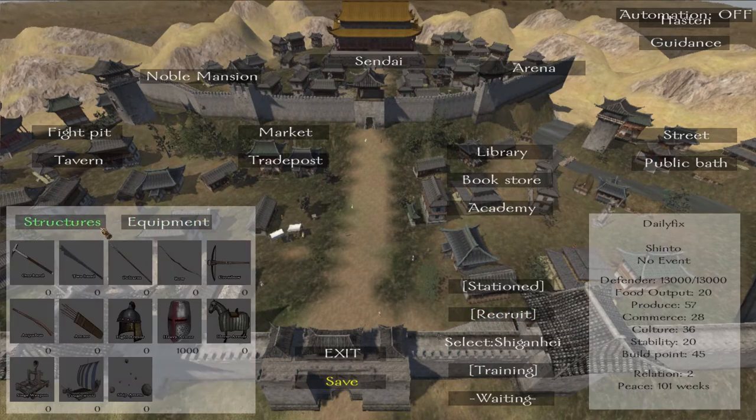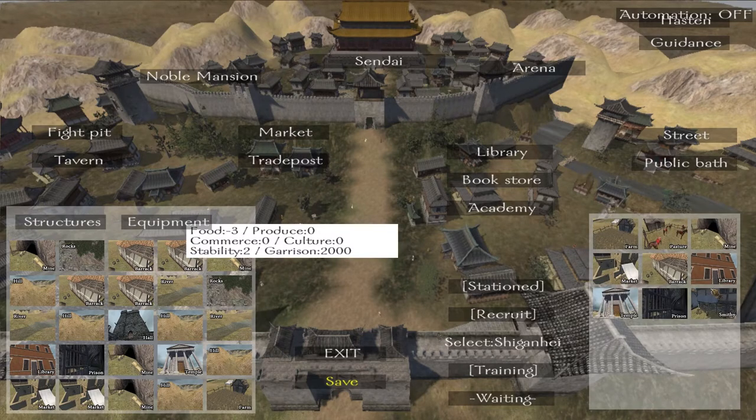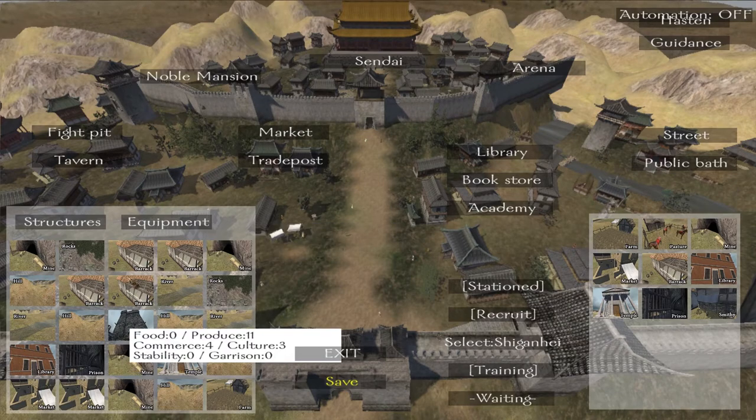I was clicking some of these buttons here and came across structures. If you click one, you'll actually get this. I think this is what you got in this town — you can actually build everything up, and that's also probably what optimization does. I'm no good with this, absolutely not.